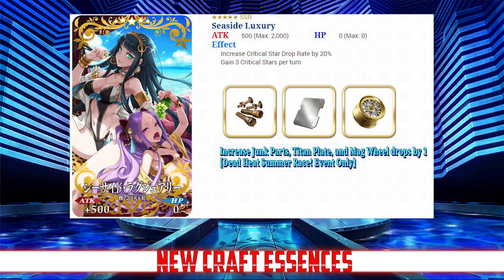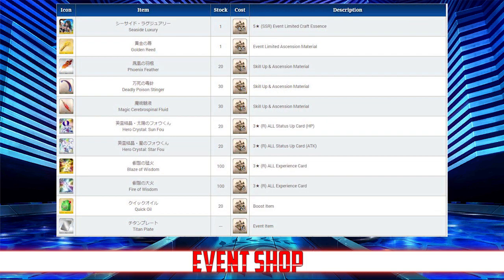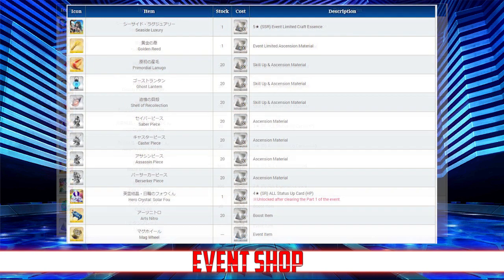Now let's take a look at the shop. The event shop has 3 materials to trade in for different items: mag wheels, titan plates, and junk parts. You'll be able to trade junk parts for a copy of Seaside Luxury, the golden reed ascension material Ishtar needs to ascend, as well as phoenix plumes, poison stingers, spinal fluid, 3-star foes, and 4-star and 3-star experience. The iron plates will be traded in for another copy of Seaside Luxury and another ascension material for Ishtar.